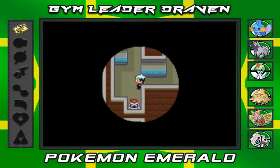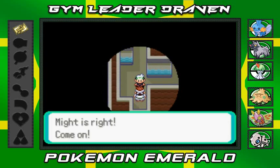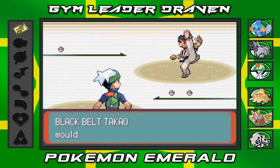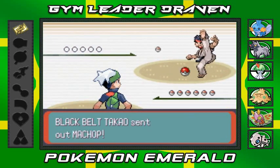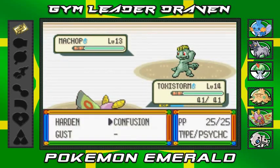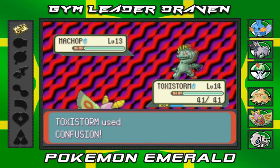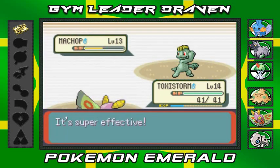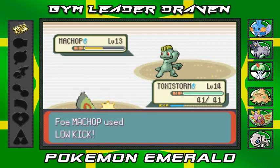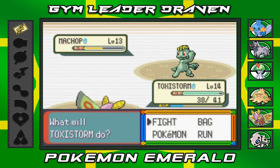It's a double battle! Black Belt Tokaw comes out with his Machop, and of course I've got Toxic Storm — Confusion attack! I got two ways to beat you. There's that Low Kick from Machop though.